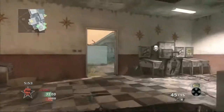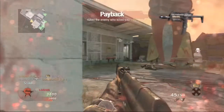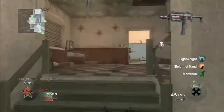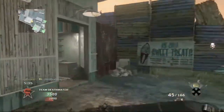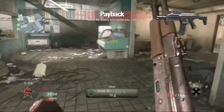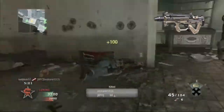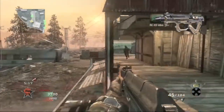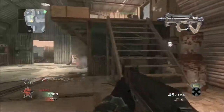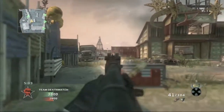The first SMG you unlock is the MP7 — a big surprise since that gun was dominant in Modern Warfare 3. Next is the Scorpion EVO 3, basically a futurized Scorpion. Then the PDW-57 — Personal Defense Weapon 57 — which is my favorite weapon in Battlefield 3. It's technically classified as an assault rifle in that game, but a great weapon.